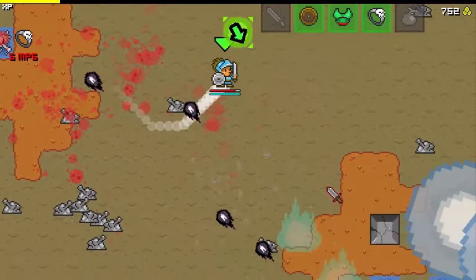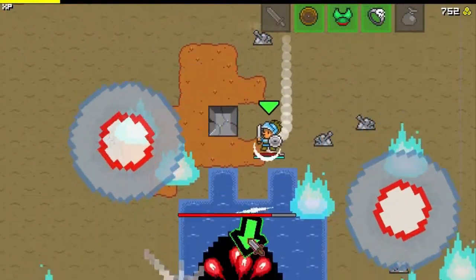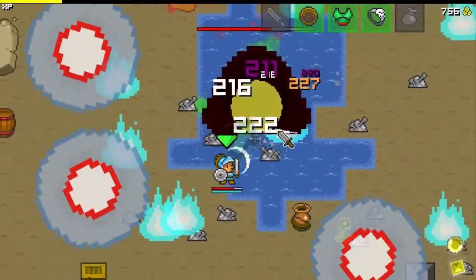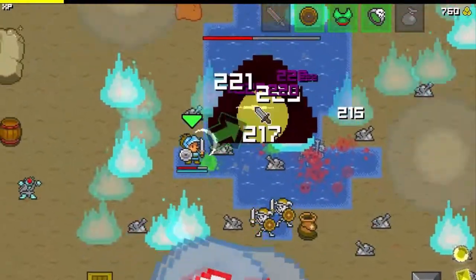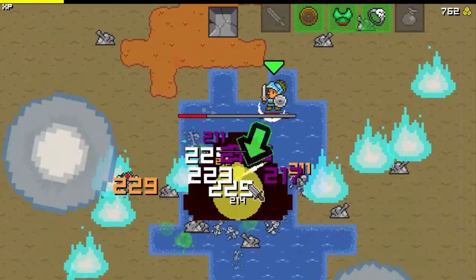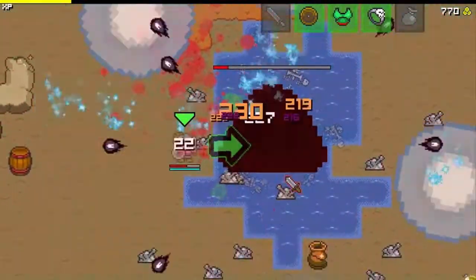I kind of wish there was a way to turn off the numbers. The game's not super hard to follow — I was initially pretty overwhelmed, but once you start to get used to it, it's pretty manageable. I could deal without the numbers; I don't think they add much at all, and they definitely make it harder to follow what's going on.